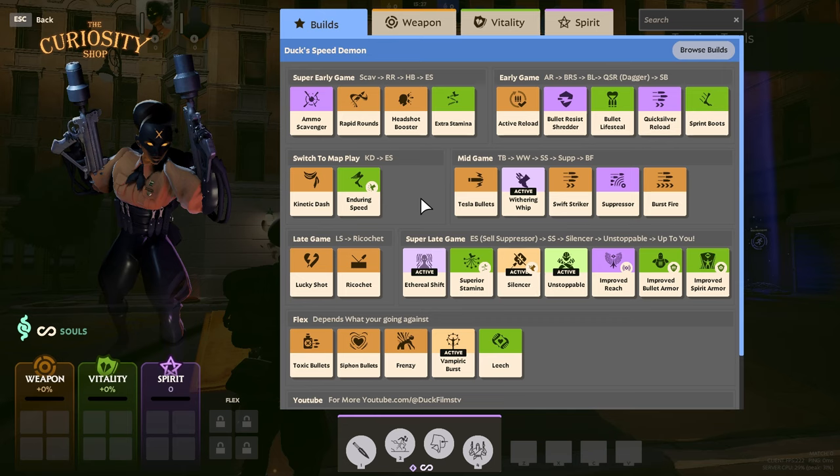Hopefully this gives you a little help when it comes to using spirit power in Deadlock. Now I actually want to show you a little bit of gameplay in practice.